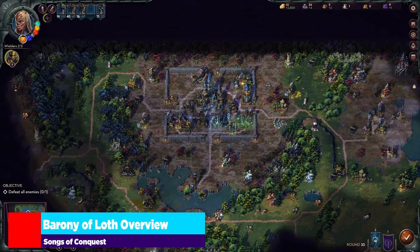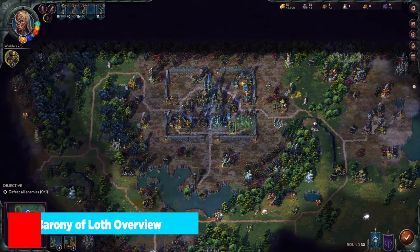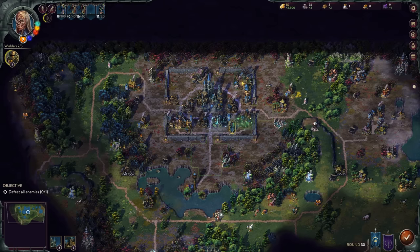To start with a simple faction overview, I want to talk about the Barony of Loth — not from a lore perspective, because I want to save those kernels for your own discovery. The Barony of Loth itself is a very fun faction that a lot of people will jump into. From a Heroes of Might and Magic perspective — a comparison I'll use throughout this video — Necropolis was a very popular faction with undead and vampires. You get something similar with the Barony of Loth, though this is not a tried-and-true undead faction where every unit is dead.